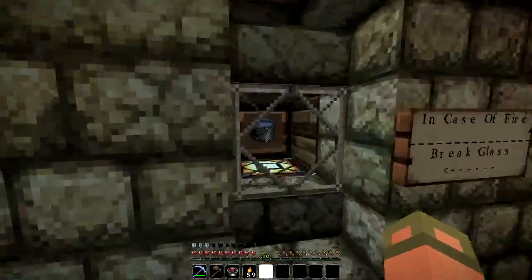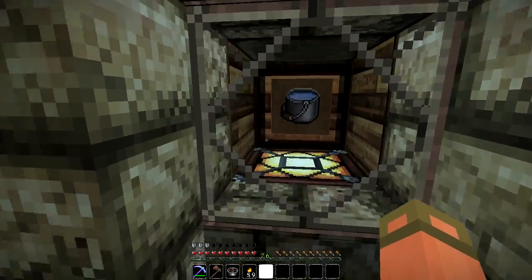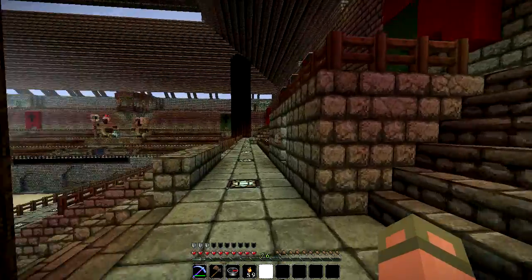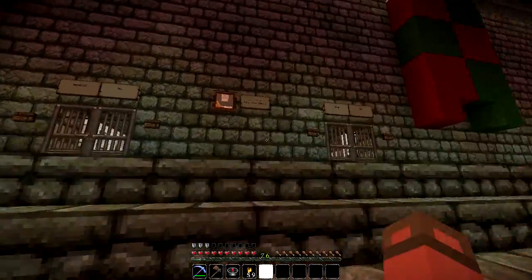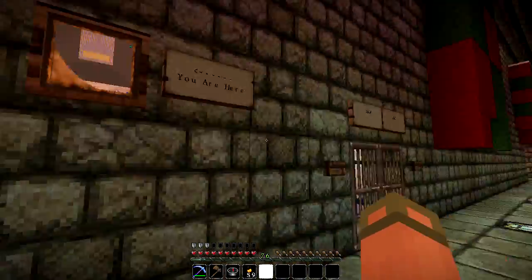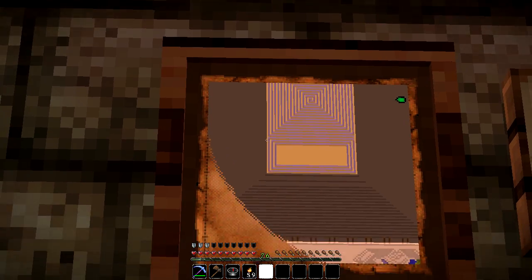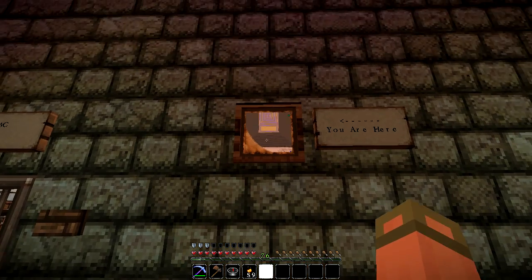Let's check up top. 'In case of fire, break glass' — oh that's neat, little safety precautions probably around the arena. Looks like we have maybe another one over here. Yeah, 'in case of fire, break glass' — pretty cool. Haven't seen water buckets used that way.